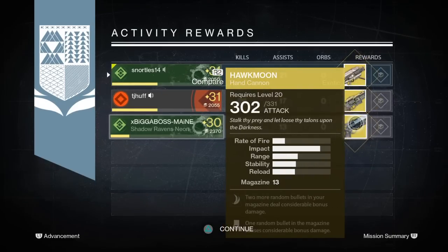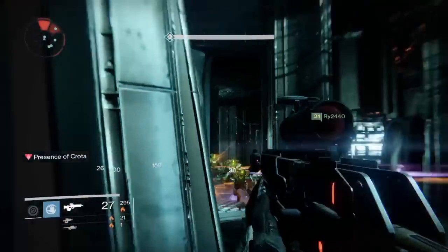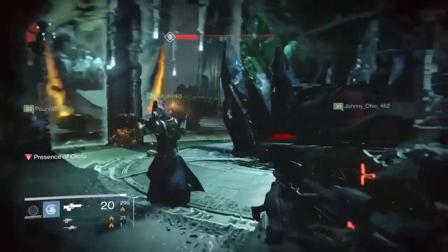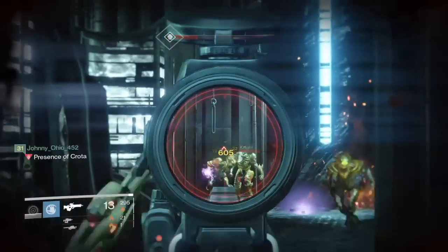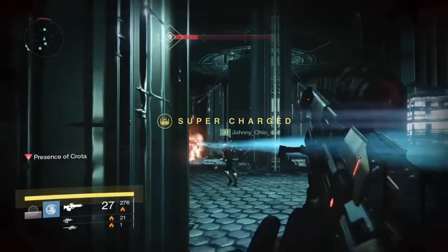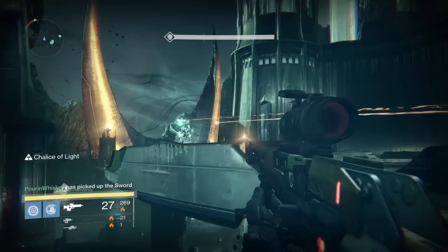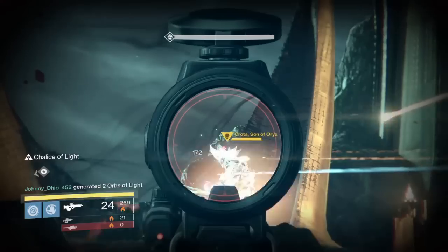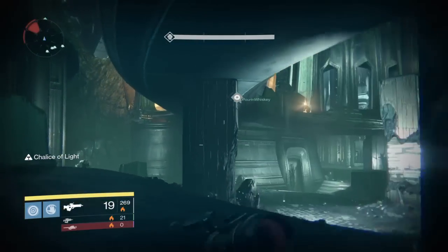The Gjallarhorn is probably the best weapon in the game. It's amazing — the Wolfpack Rounds make it so good. This is just a little bit of footage of me killing Crota to show how good it is. You can get it through Nightfalls, exotic chests, Crota, and the raid — though it's pretty rare.